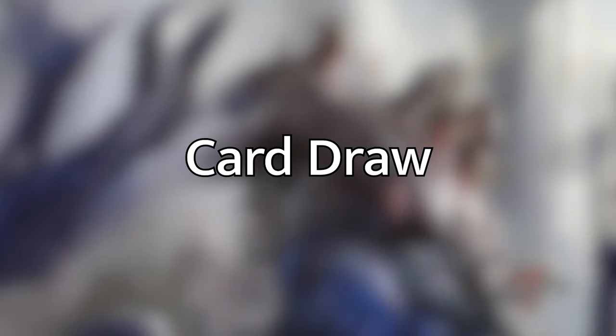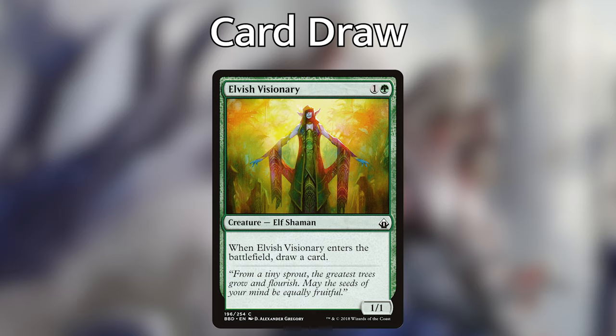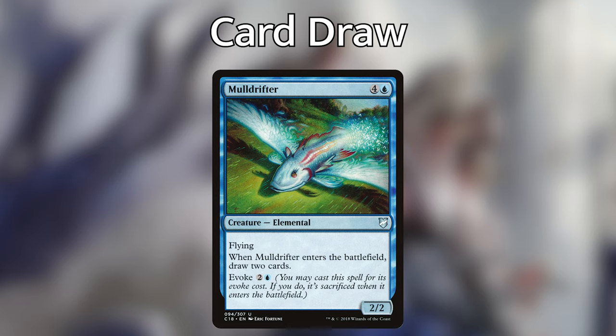Once we've ramped a lot, we want to start getting into our card draw. One of the strengths of this deck is we can play creatures with powerful draw abilities, saving slots we'd otherwise spend on instants and sorceries. We are a little light on card draw, but what we have is incredibly powerful and repeatable. Dread Presence has two abilities: whenever a swamp enters the battlefield under our control, we can either draw a card and lose a life, or have Dread Presence deal two damage to any target and gain two life. Elvish Visionary enters and draws us a card. Mulldrifter — we can hard cast it or evoke it for two and a blue, sacrificing it when it enters, but we draw two cards. With Yarrick, it gives us four cards.